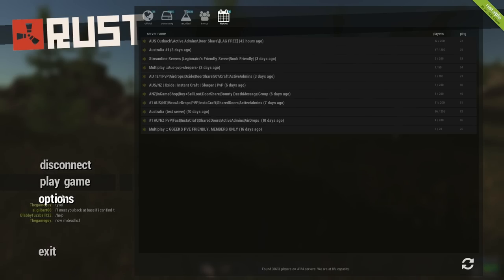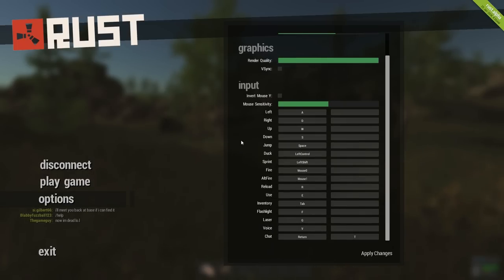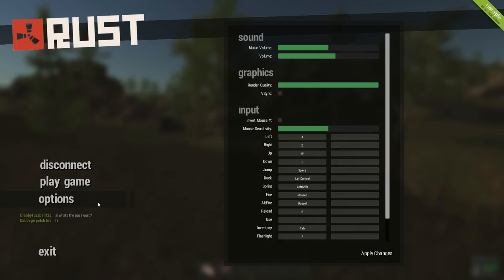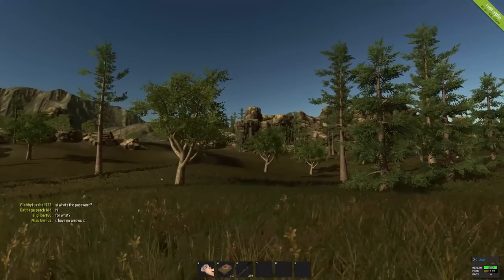So we can go into our options — VSync is now available. If you don't know what that is, it's pretty much your frames cannot go past 60 frames per second. I don't know why anyone would want that, because the more the better, I'd say.